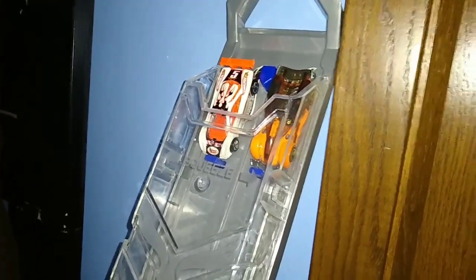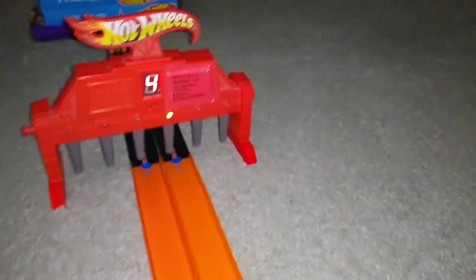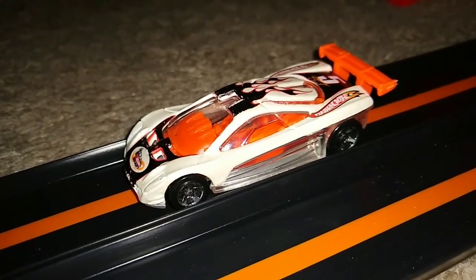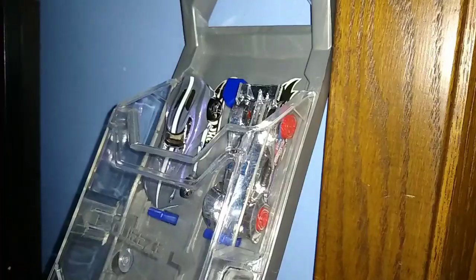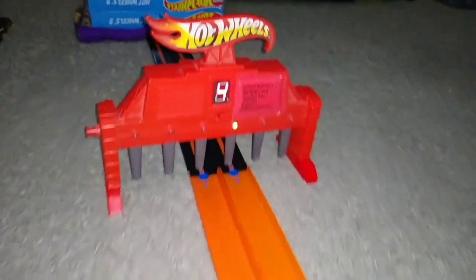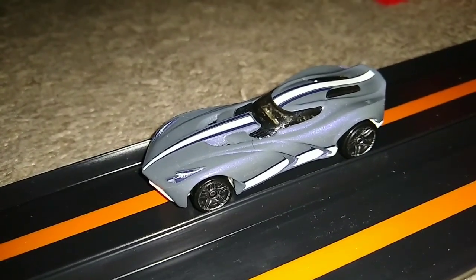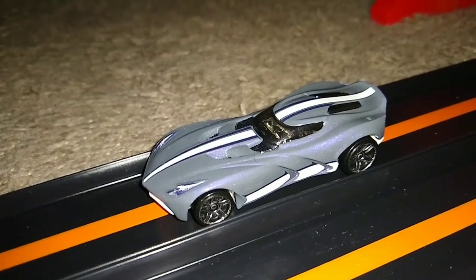We've got some throwback cars on the track trying to see which one's going to win. That was a great race but it goes to the HW Prototype 12, which in my mind is probably one of the most underrated cars ever made. All right, next matchup — another botch, but the one who benefits from it is Velocita. Velocita has some crazy things in weekly race history — check out last year's highlights video if you know what I mean.